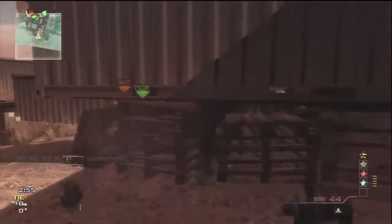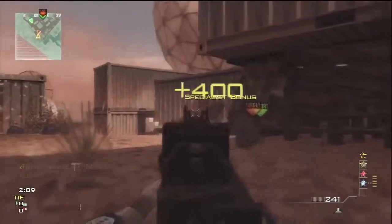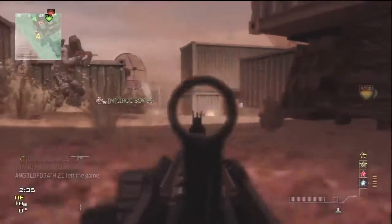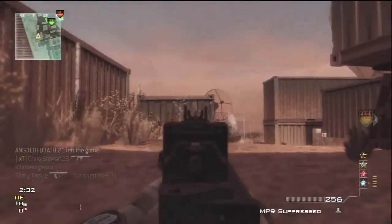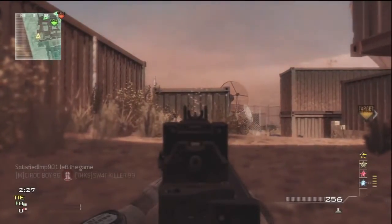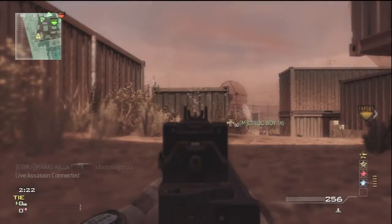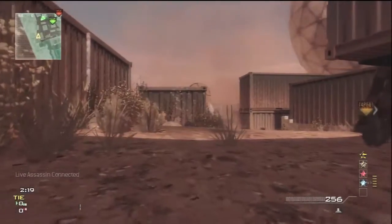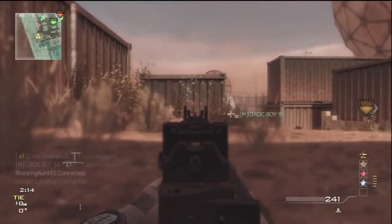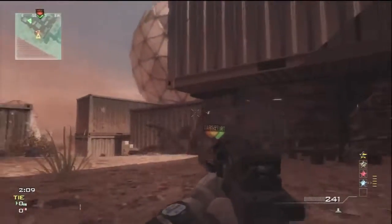I'm not quite sure where all the other spots are in the map for this spawn trap, because I haven't really done this before. This is the only spot I know of — what my teammates told me to sit and ADS that little corner area right in front of me. I have a feeling some people are going to say this is why my KD is so high. But it's not true — I've only done this twice, and until yesterday my KD barely went up considering I have so many kills and deaths. This is not how I normally play.